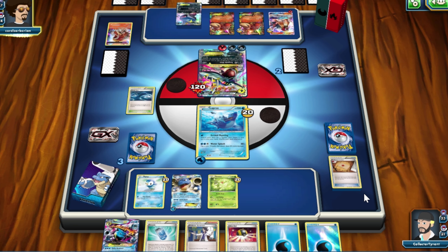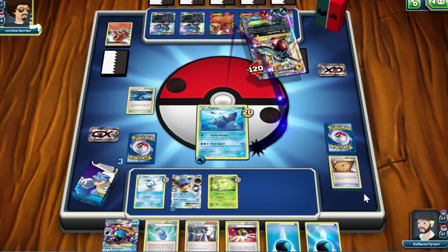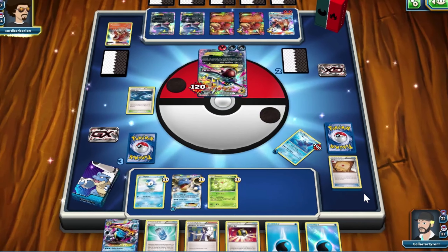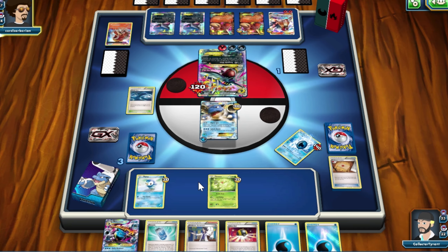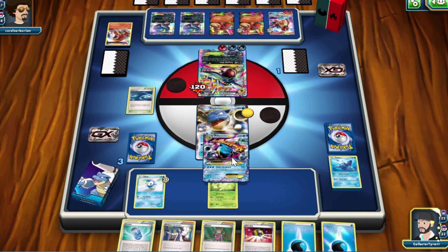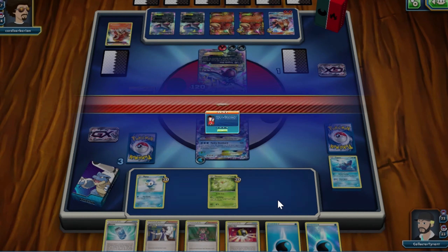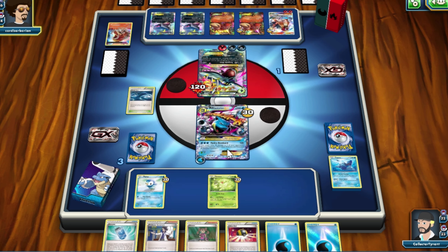He's got another Camerupt out on the field and another Sharpedo. This is quite an offensive deck — really get the best card out into the field and attack. Lapras goes down, so he's got one more prize card left, guys. One more. I don't know what I can really do — he's going to win this match, I think. Which is good, it's good to actually lose with this deck too because it shows me the weaknesses. I can Mega Evolve it — that might keep me alive for a while. But I'm just delaying the inevitable. By the time I get two energies out I'll probably be dead anyway.